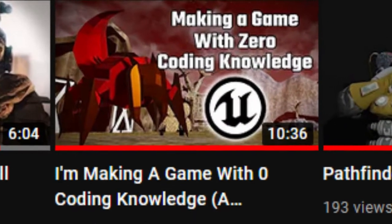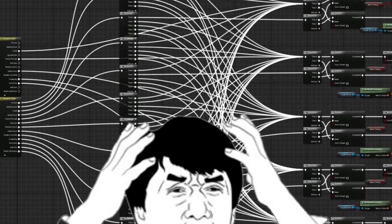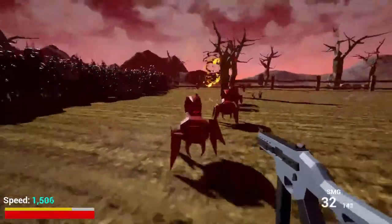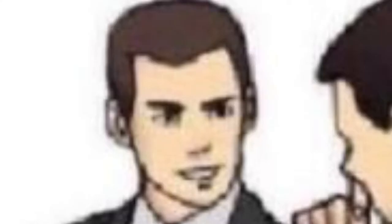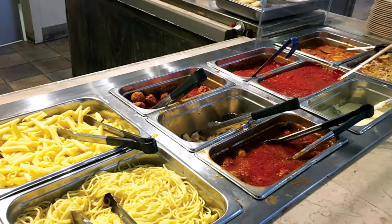Some of you might remember this video I posted months ago. In it, I attempted to make a video game using only the blueprint system that Unreal Engine offers, and what I ended up with is something I'm still proud of to this day. Let's take a look under the hood and see how that bad boy works. The game gave a new meaning to the phrase spaghetti code, and it looked more like an all-you-can-eat Italian buffet rather than an actual functioning game.